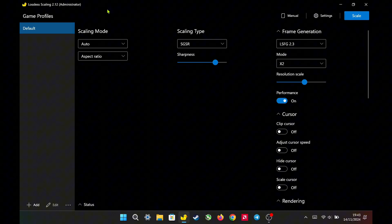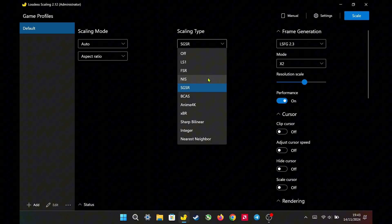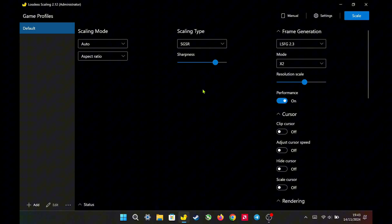Hello everyone, this is the new Lossless Scaling 2.12 Beta. It includes some new features such as a new scaling type, SGSR — Snapdragon Super Resolution. When using this, I recommend setting the sharpness to 8. When I set the resolution to 1000p and use this feature, the game almost looks as good as native 1200p.